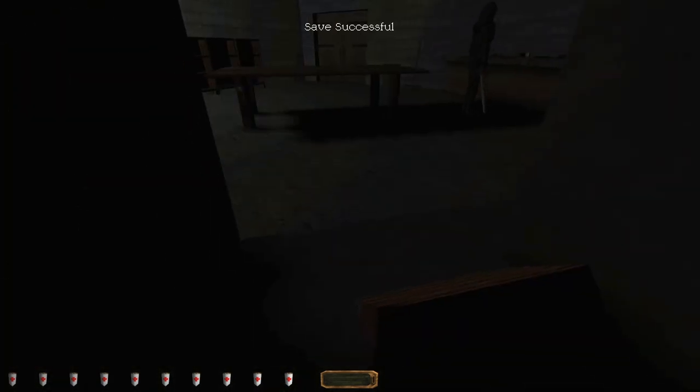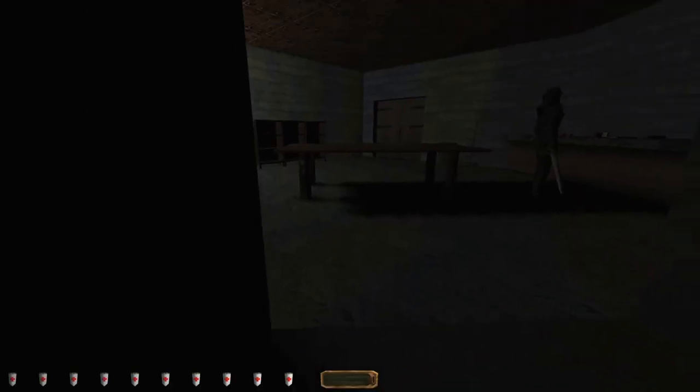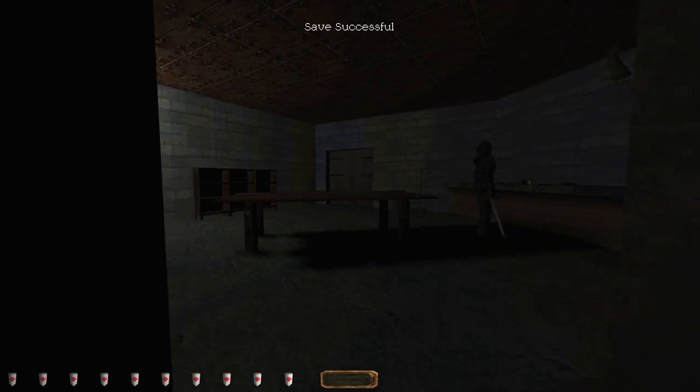Alright, so who left that? Oh this is the kitchen, okay. People come through here - good thing I'm hiding. At least one person comes through here.